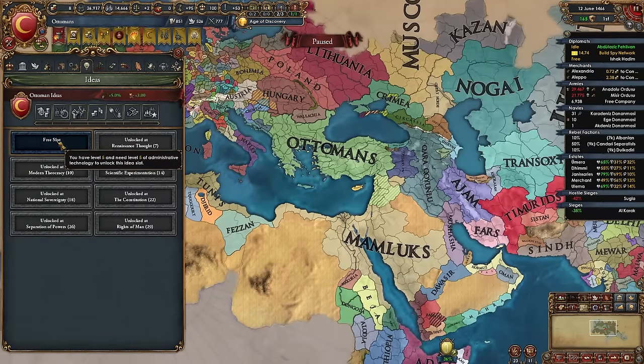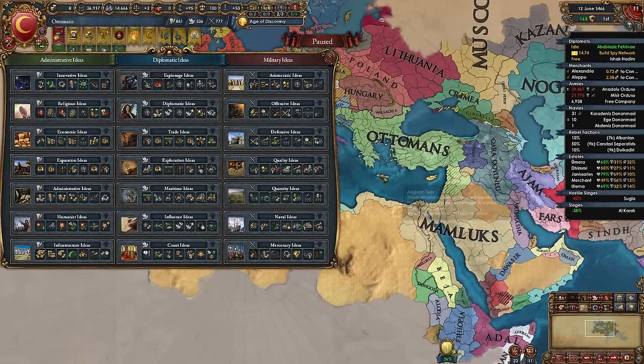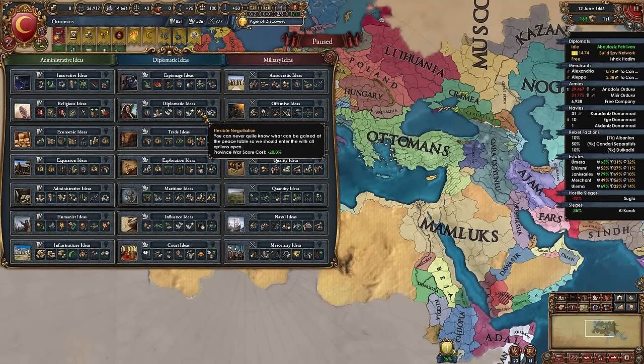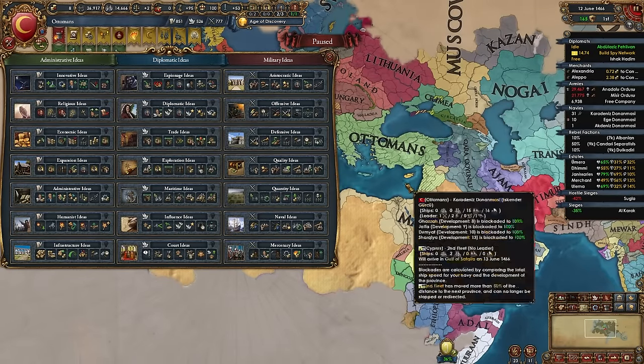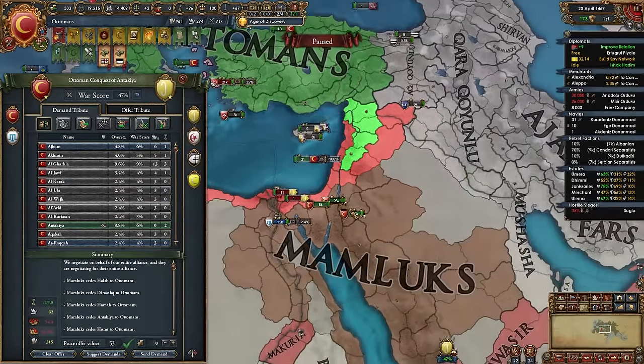For your first idea group, take Diplomatic ideas — perfect for a blobbing campaign. The two additional diplomats and +25% improved relations help avoid coalitions. The diplo advisor discount is great, the diplomatic relations slot will come in handy, diplo rep helps manage coalitions and annex subjects faster, -25% province war score cost lets us take more provinces per war, and the diplo tech discount is excellent.